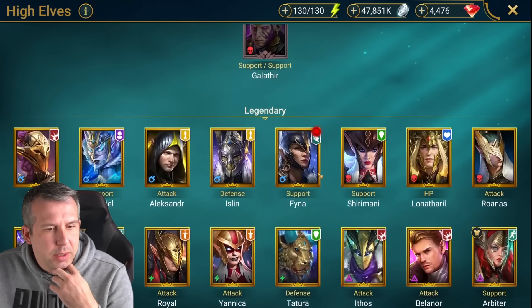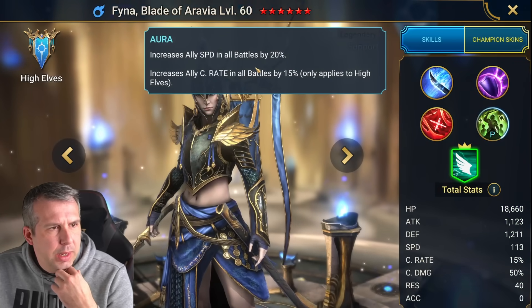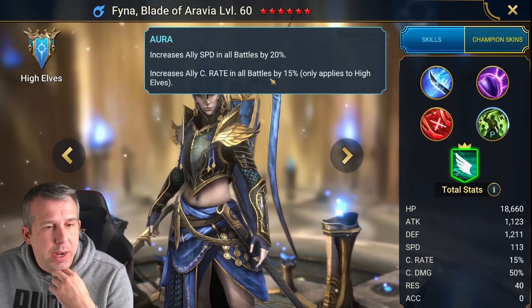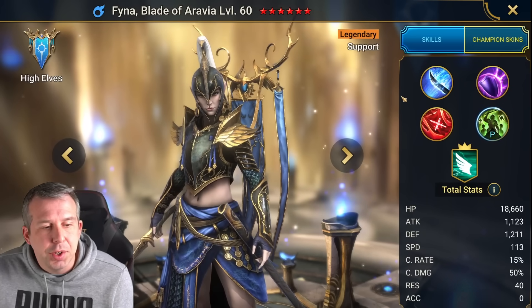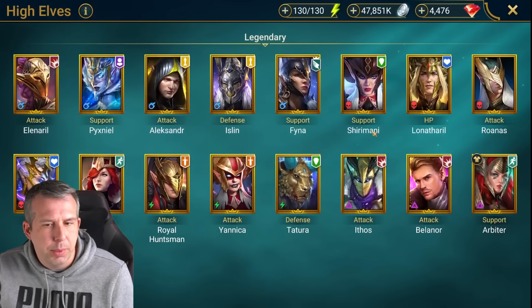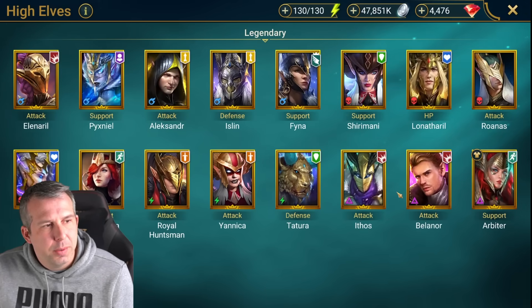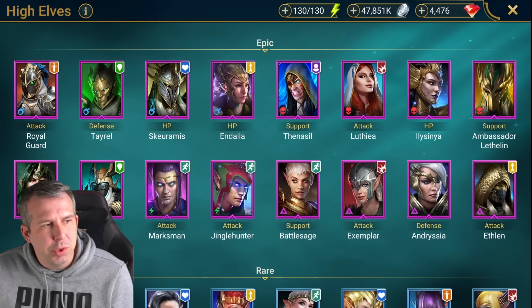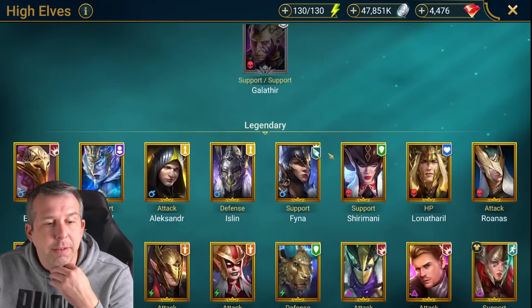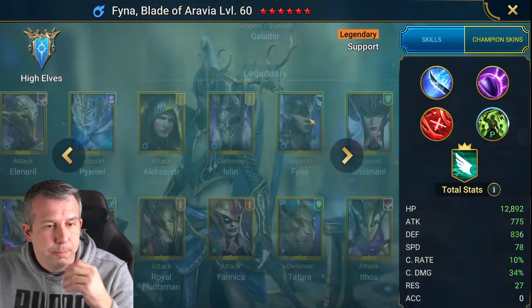First up is Bina, with this speedy-looking aura skill. Increase ally speed by 20 and increase ally crit rate in all battles by 15 for High Elves - so she is the faction guardian for High Elves, like Ace Lynn is for her faction. High Elves is kind of weak compared to a lot of factions nowadays. Belenor is quite cool but doesn't really go with anyone else. You've got a lot of manipulators in here but nothing too nutty, so it's way less desirable just because the rest of the faction isn't crazy.